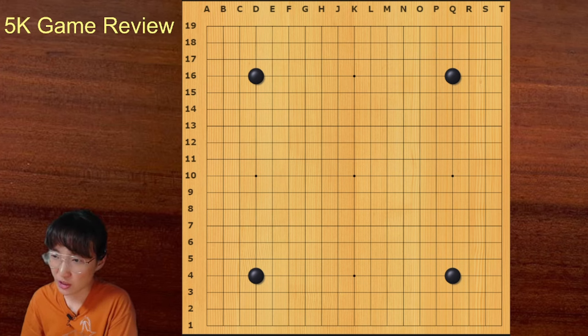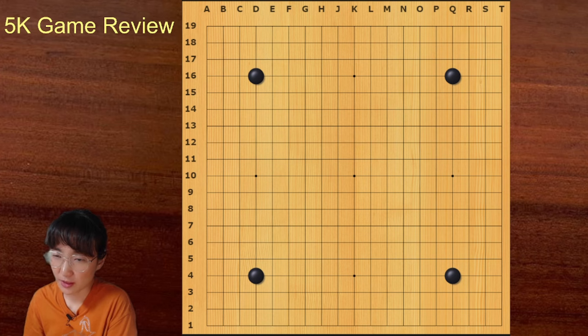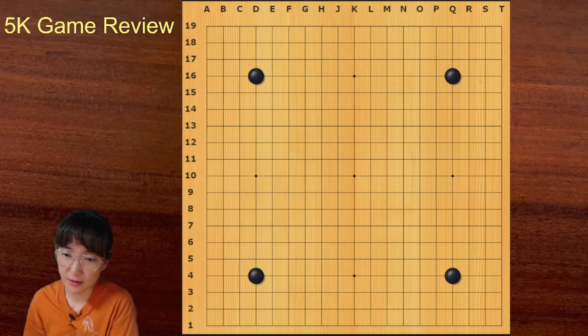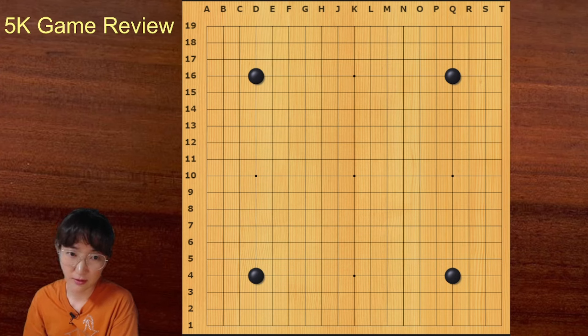Before we begin, I want to mention the mindset when you play a handicap game. The mindset should not be 'let's step back because there are more stones,' but it should be 'let's fight because there are more stones.' You should play actively. If you rely on your existing stones and don't fight — if you step back — you will lose your benefit shortly.